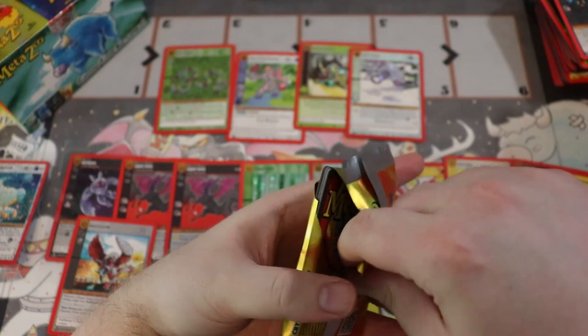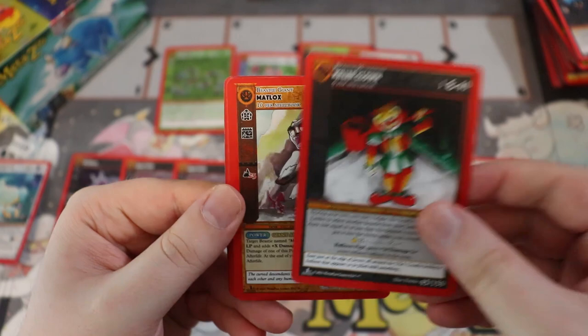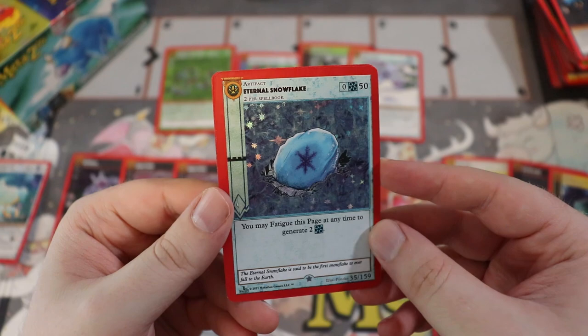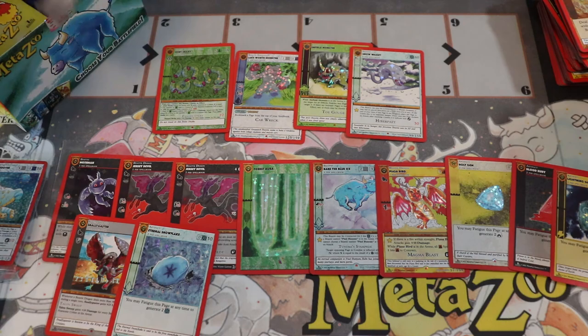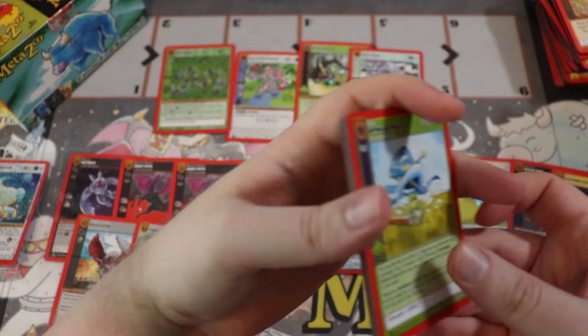How are you liking MetaZoo? Today is the official launch of First Edition MetaZoo and I am so stoked. I think this game is so much fun — it's really goofy and I just want more people to play. A full hollow Eternal Snowflake — really sweet, you can kind of see some background art through the foiling. We have a suburban and an earth aura. It's going to be so interesting watching this game evolve over time. I think this game is fantastic and has the legs to continue. That's why I'm partnering with MetaZoo to make a playmat — I like cryptids, they're cool.